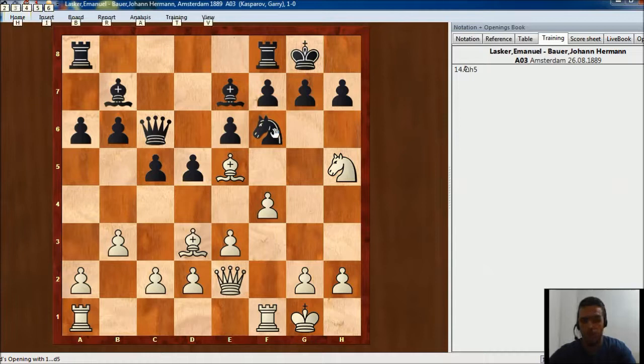Well, this knight on f6 is very important. It is protecting h7 but also controlling some important squares around the kingside and the center, and also blocking this bishop. So that's right — we don't exchange pieces when we are attacking; however, if there is an important defensive piece we will need to exchange it so the attack will be stronger.